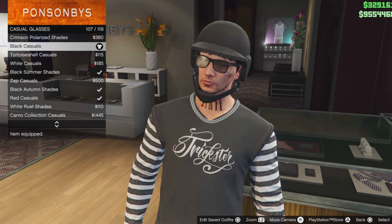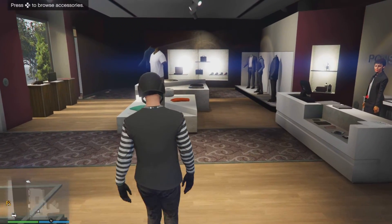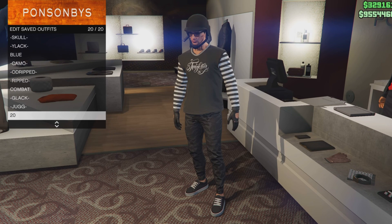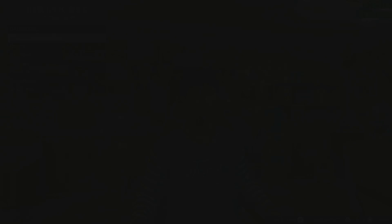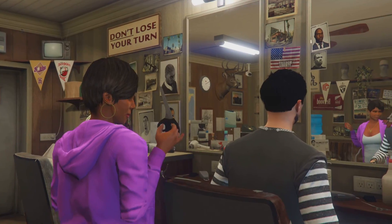You could select any glasses or no glasses if you want to. Remember to save your outfit, then we'll go to the hair salon to change our hairstyle. Go to hairstyles and select this hairstyle — number 44.